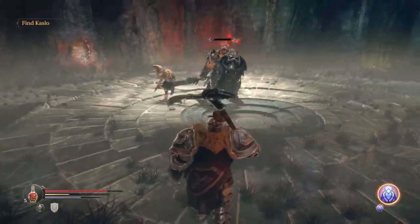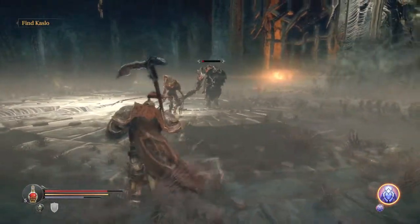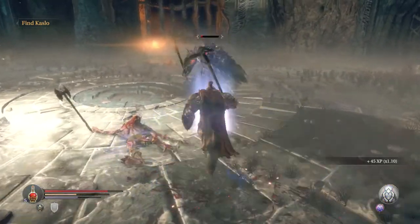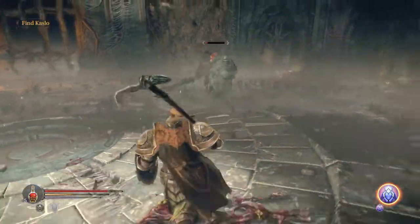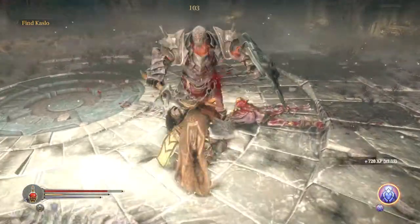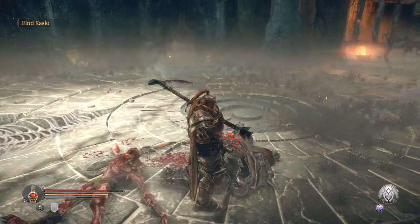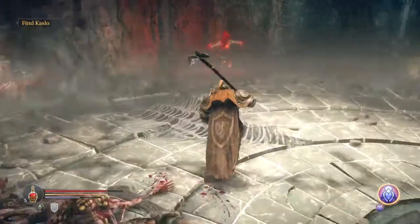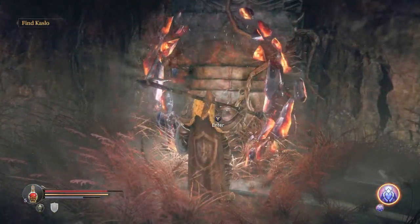I wanted to finish him off with a magic spike but apparently we don't have the damage for that just yet. You can always hit him when he's on the run-up but unless you can kill him in one shot that's just going to result in a trade that you'll probably lose, so you don't want to do that. Now that we've got that extra experience we can head on out.